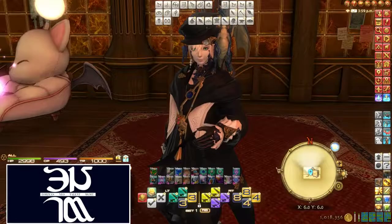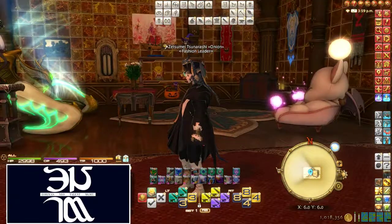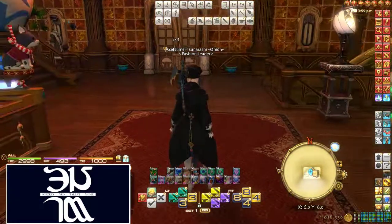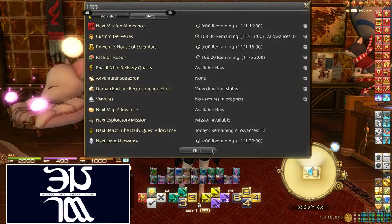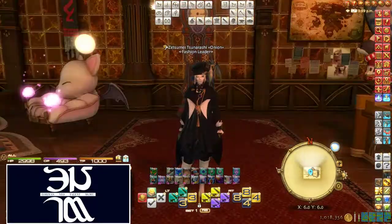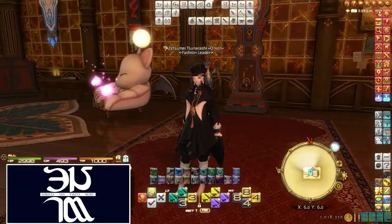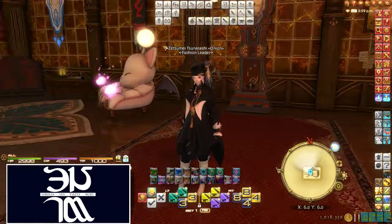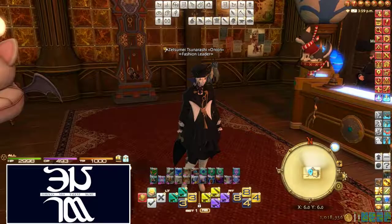So that's it, guys — all the crafting glamours, finally got them all. Like I said, I just did the custom deliveries every week. It wasn't that long — it was about three weeks, plus a little extra farming. But you don't need to do that — you can just keep doing the custom deliveries every week and pretty easily get this stuff. I barely even was playing the game these last few weeks. I would just log in to do my weekly stuff — the Doman reconstruction, get my O12 done, cap my tomes with a roulette here and there. And that's about it.